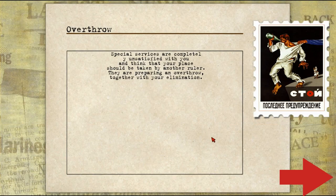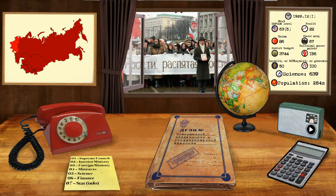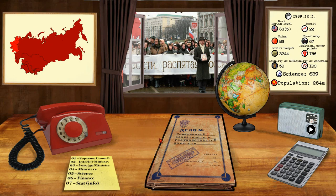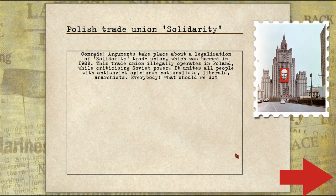Special services are completely unsatisfied — they don't think that your place should be taken by another ruler. They are preparing for an overthrow together with your elimination. They're going to try to kill me — the KGB, guys. We'll try and seek help from the loyal population. We managed to stop the KGB — the coup is prevented. Now, of course, we're back to full dark red support of the people. But it looks like in some regions we may be losing support. We'll have to wait and see. I wish we could have arrested the KGB leaders, but that's not an option.